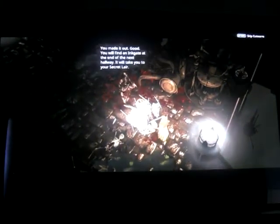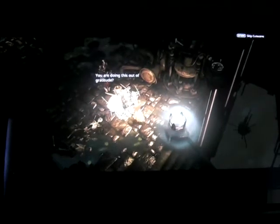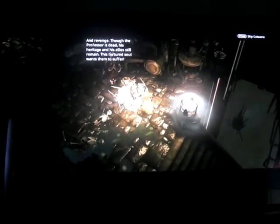You've made it out good. You will find an ink gate at the end of the next hallway — it will take you to your secret lair. Hold on, first I want to know who you are, and perhaps you could explain why you are so hurtful. I always find that suspicious in a masked creature. The mask hides deformations and the scars, the reminders of years of captivity in a lab. You were a test subject? Oh, the voice — that seems terrible. Once a powerful being, now only a husk of my former self, until your heroic deeds brought chaos to the prison and so I escaped. Our gratitude and revenge — though the professor is dead, his heritage and his allies still remain. This tortured soul wants them to suffer. So you're proposing I must take my leave — we'll talk more later.